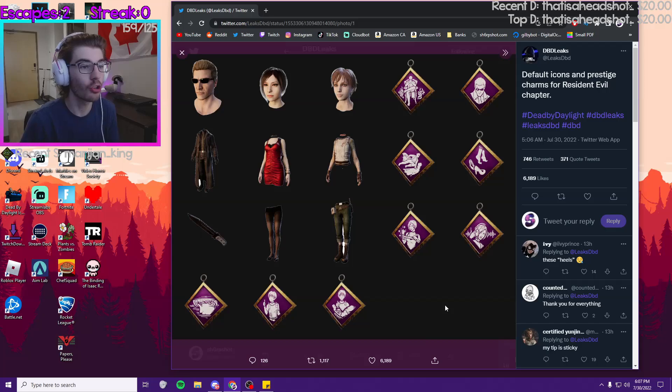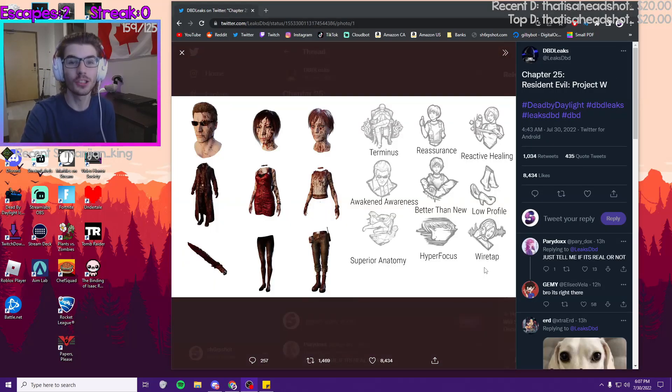This picture also shows the perk charms for each character's teachables, and the non-bloody version of each character's cosmetics. This is all pretty cool, and huge shout out to DVD Leaks for this. Stay tuned because I'll be covering all the leaks for the rest of this chapter.